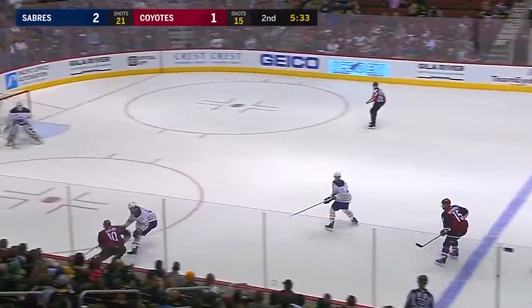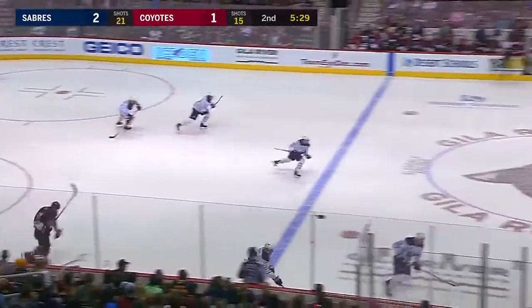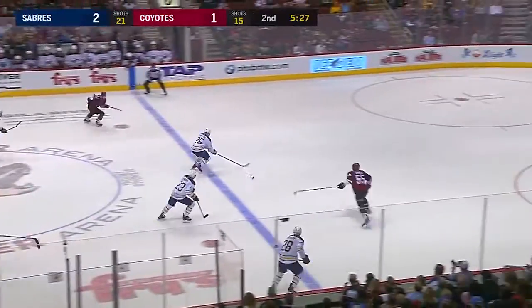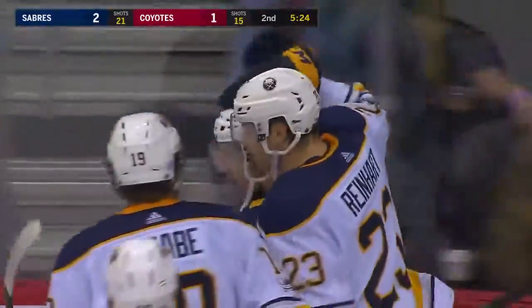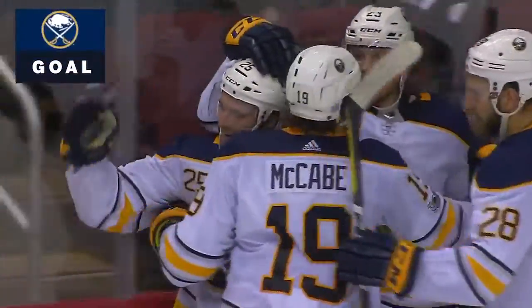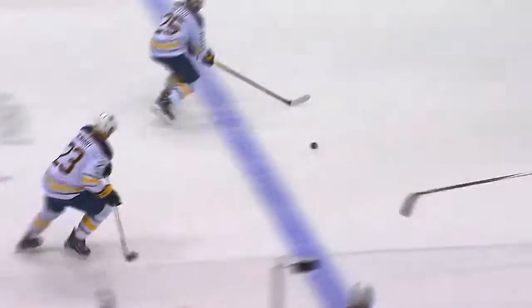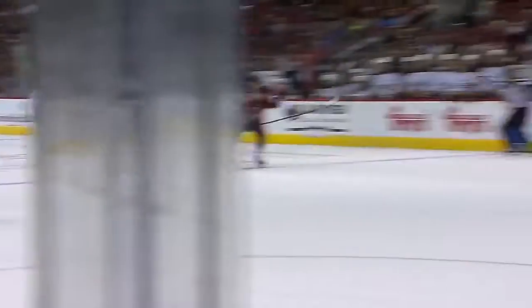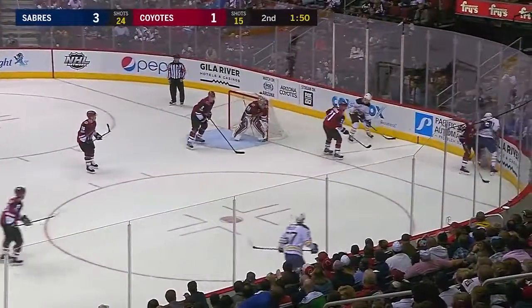Richardson moves it back to center ice. Duclair over the line — trying to poke it along — and here come the Buffalo Sabres on a three-on-one. And over the line — Griffith — right to the net, he scores, a backhander. Seth Griffith and it's 3-1. This is a nothing play — he turns it over and the Coyotes get caught and back come the Sabres the other way. What a pass — what a pass by Reinhardt — and Griffith, what a move.